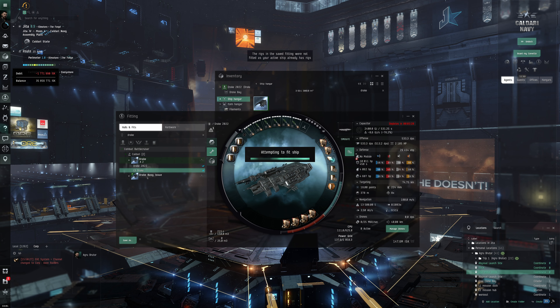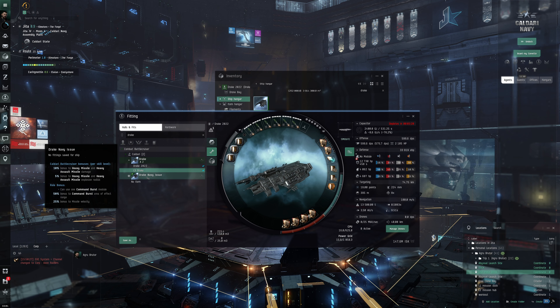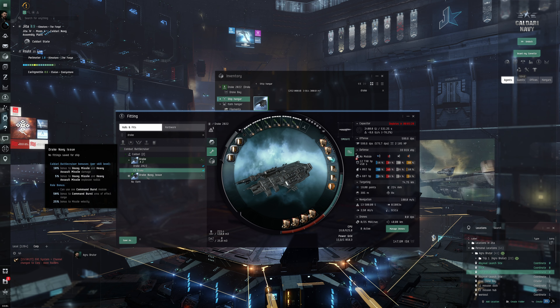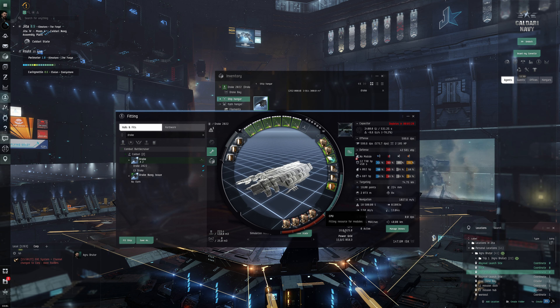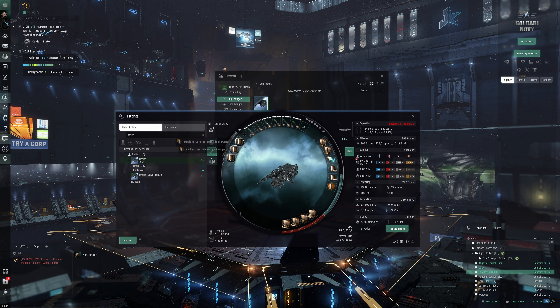Okay, we're going to refit this Drake to the L3 Drake fit — buy all, that's 37 million ISK. A Drake Navy Issue could also be interesting because of its better explosion radius, which gives very good missile application. Looking at CPU differences — there's a bay loading accelerator in this version and we have purger rigs. There's a calibration issue fitting a third rig — let me see what can fit with the remaining resources.